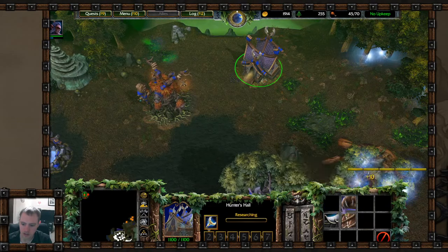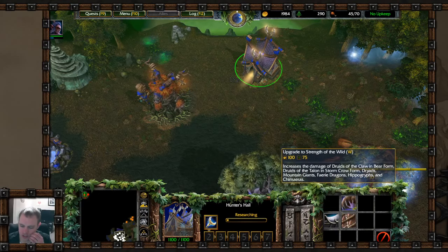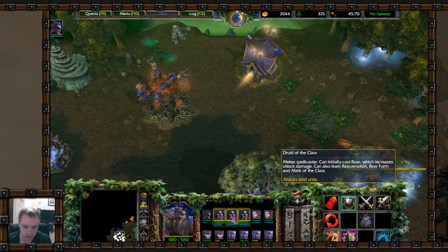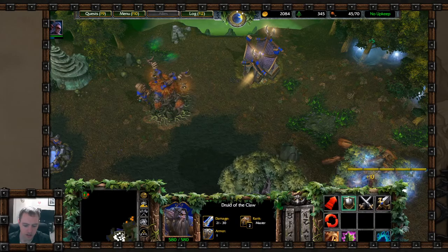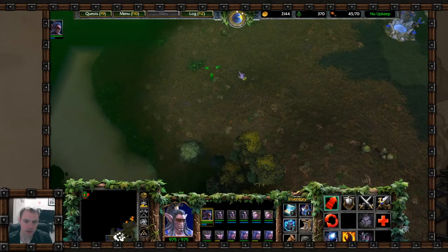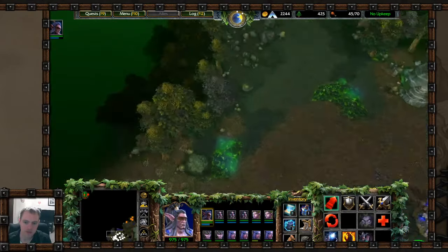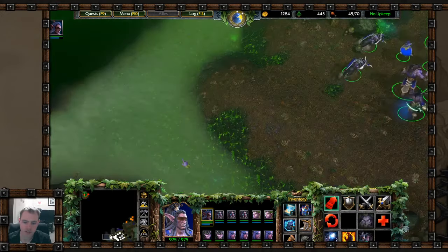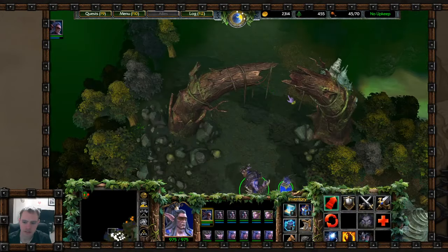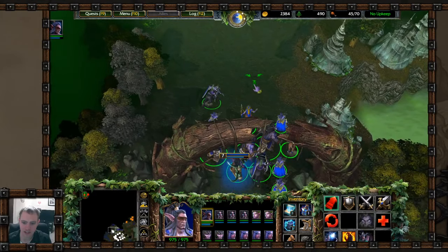Speaking of Glaive Throwers — this upgrade only increases damage in bear form. Does that mean they don't get any upgrades at all when they're not in bear form? Interesting. Let's keep exploring. Oh, that's a cool arch — I really like that. Although how was this bent into an arch in the first place? These poison Treants look pretty sweet — really kind of Halloween-ish. Fun stuff.